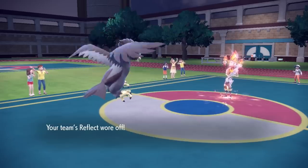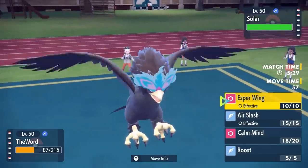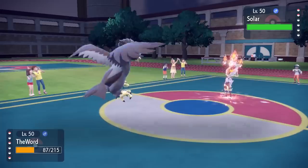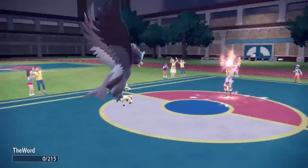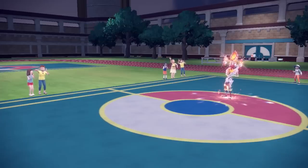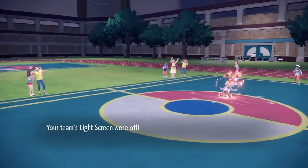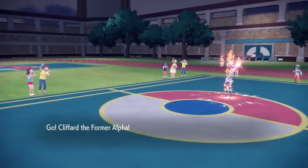I do have the Choice Scarf Hisuian Arcanine in the back. Plus with the Sneasler, I've got good speed and pretty good damage to try to make something happen. One more Pyro Ball finishes off the Braviary, which is fine — because now their final Pokemon are going to be Cinderace plus Great Tusk in the back. I'm hoping with the two I have left I can outspeed and do enough damage.